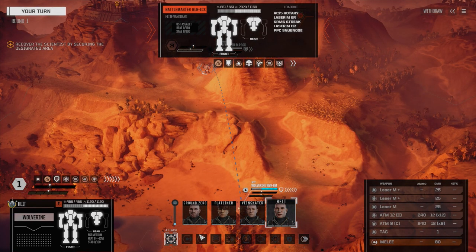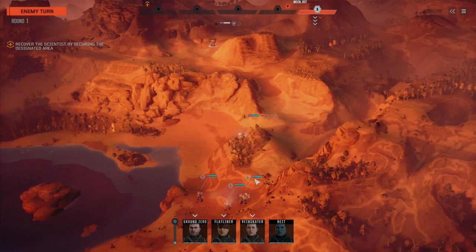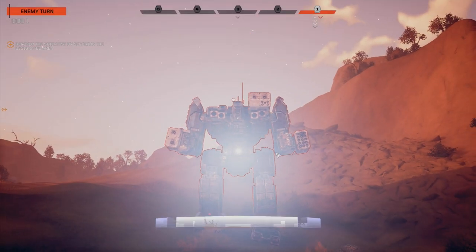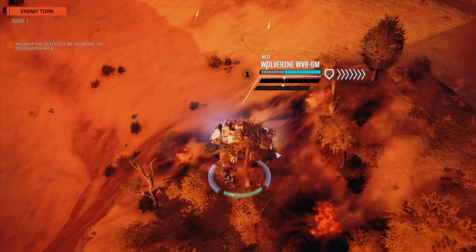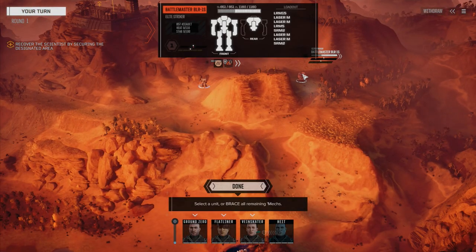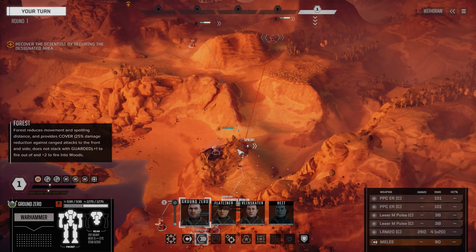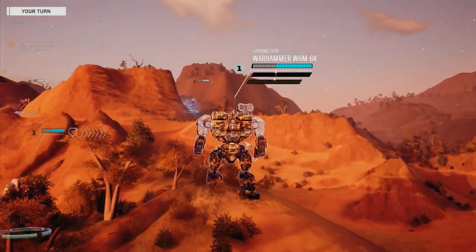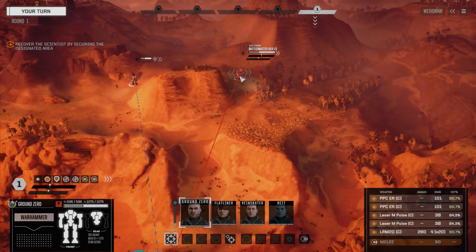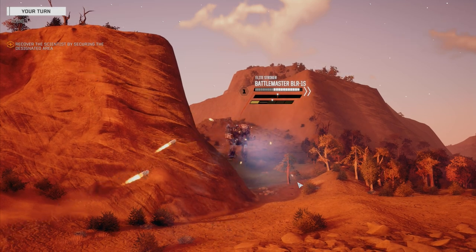We're going to hold off with the ATMs until we get a little closer. There's another assault class - another Battlemaster. What are we looking at with this guy? This is a regular Battlemaster, no XL engine or anything. Fusion core 340, so he's just a stock one. We're going to just move up and say hello. He's starting off with missiles. We're going to start off with a couple of PPCs and some missiles, fire everything on this guy. Can't afford those PPCs missing.